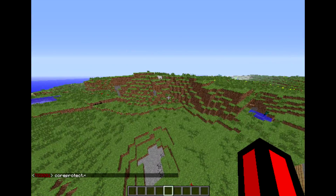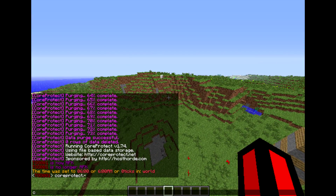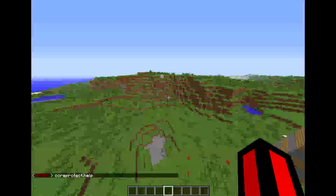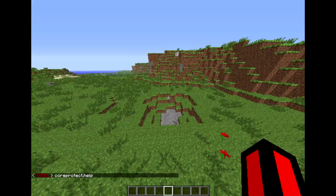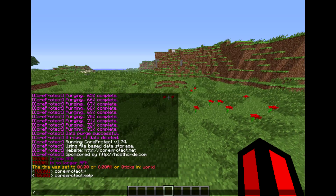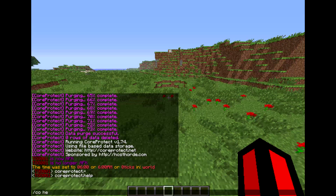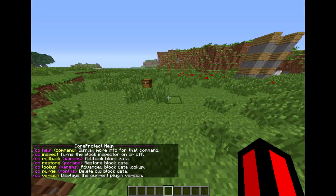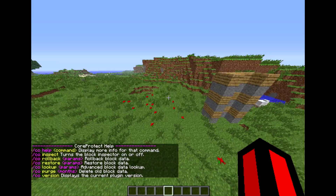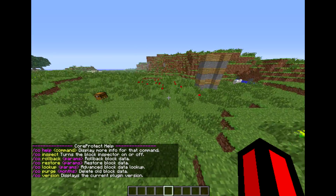And then for the help screen, you would do CoreProtect dot help, exactly like that. For the permissions, and yeah. So after you set that up, I would just do /co help. And then it would bring up five — six, actually. But the sixth one doesn't really have any point, so it's pretty much five.